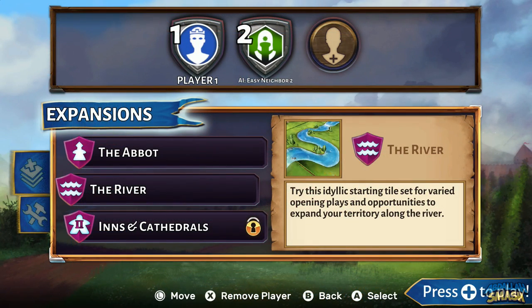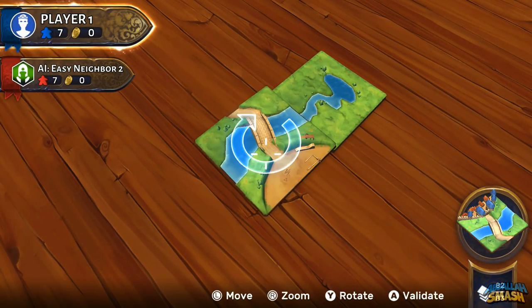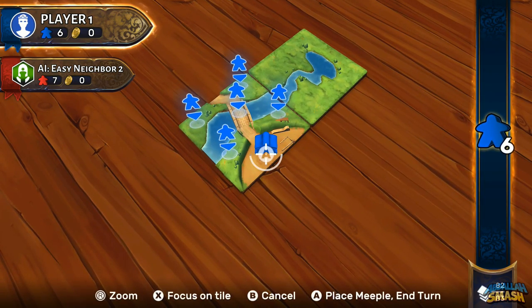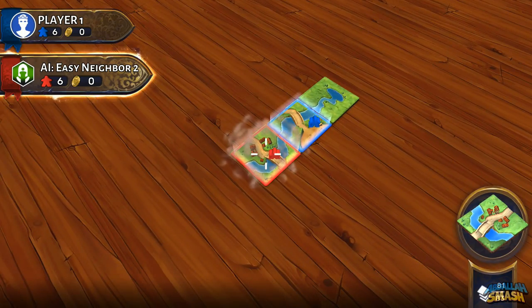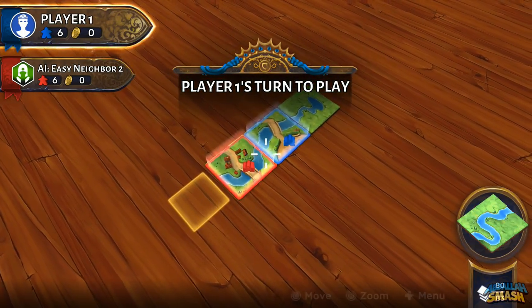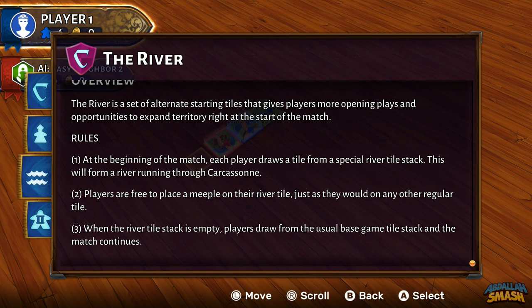Next up is the River expansion. There is not too much different with this one, other than the fact that your tile deck will have some random river tiles that players take turns putting down at the beginning of the game. Players are also able to place meeple on certain river tiles to get a head start on scoring. After the river is complete, players play the game as normal.